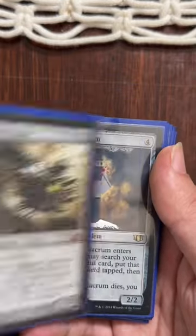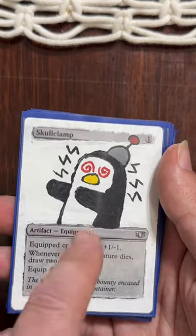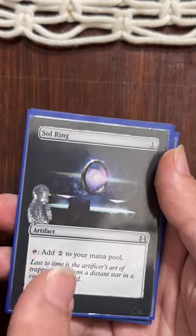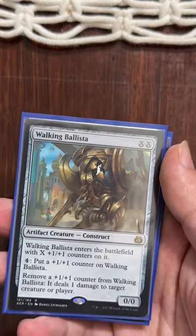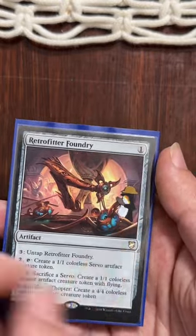Penguin riding a worm coil. Penguin as a sad robot. One of the worst ones — Penguin Skull Clamp. Penguin Soul Ring — not happy with that one. Penguin on a Walking Ballista. And Penguin Retrofitter Foundry.